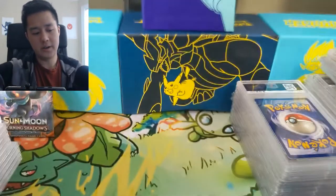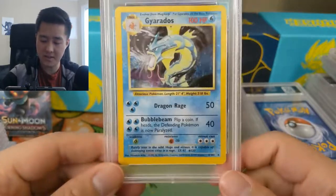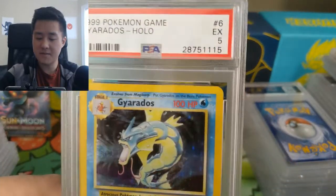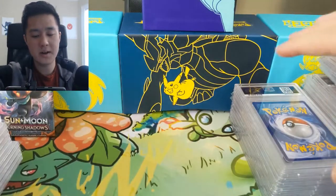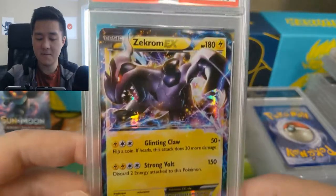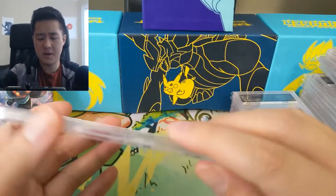Then we have the Japanese Versus Rocket Suicune — it's a holo first edition but only a Near Mint 7. Most of these are English, and I have another box of Japanese cards we'll get to in a different video. Here we have a Base Set Gyarados, but an Excellent 5 is pretty unremarkable — there's quite a bit of damage on that one. Then we have a Zekrom EX PSA 10 from Legendary Treasures, very nice — I expect the value to appreciate over the years.